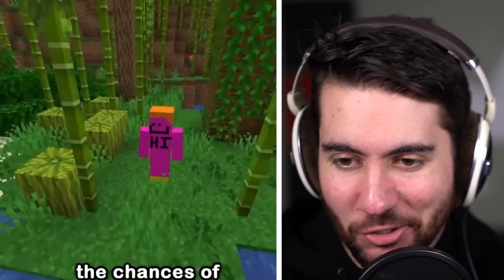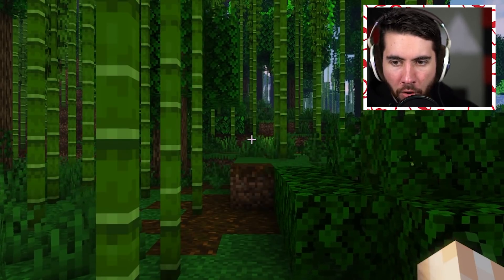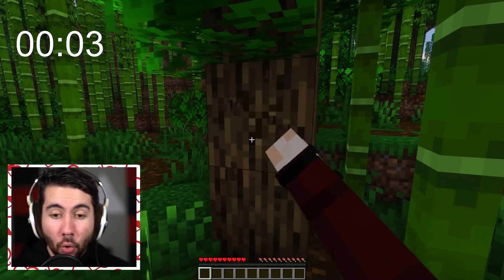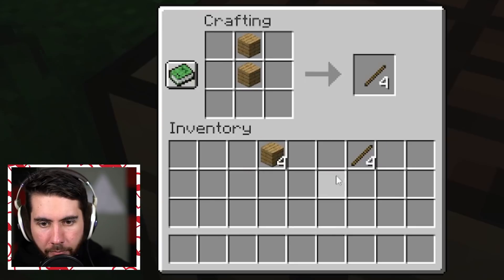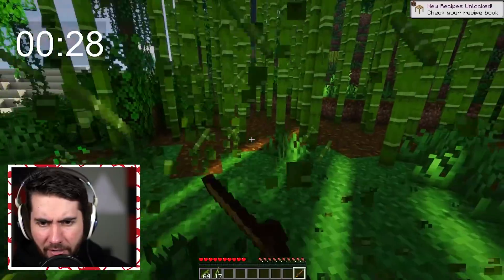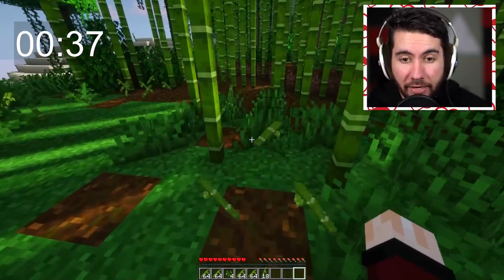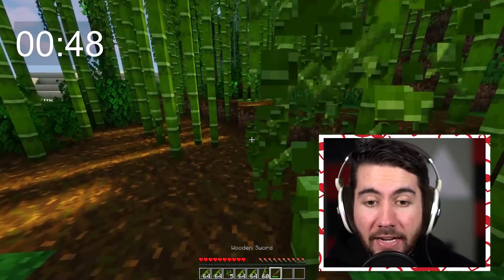This record is the fastest time to build to world height using bamboo — the record is two minutes and three seconds. We're gonna use a custom seed on this one because it's not against the rules. Two minutes and three seconds starts in three, two, one, go! I'm gonna get a sword as quickly as I can — I think that's gonna be the secret way to do it. I need to make sure we get a lot of bamboo. It broke already.